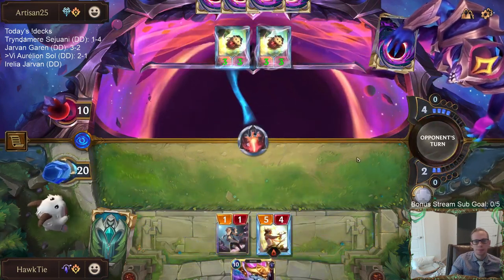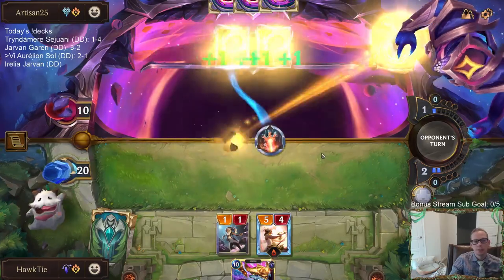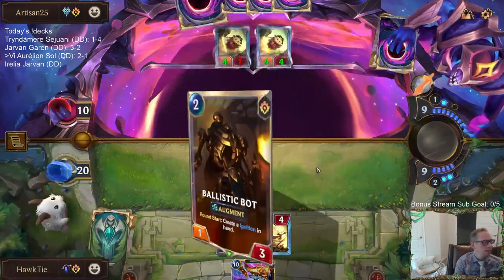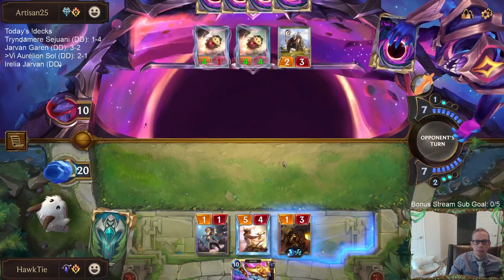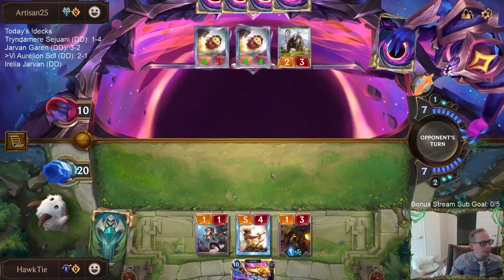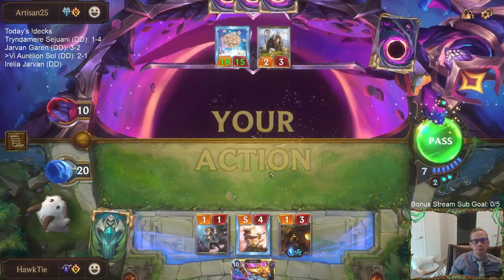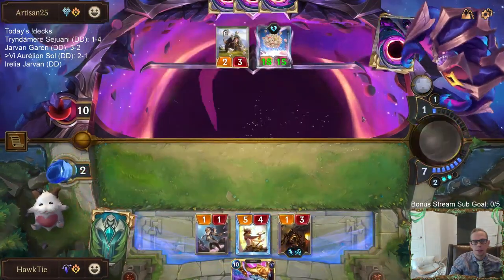I think I just risk it. If they do have the Poro Snacks, I'm giving them another turn to draw it. It's a person-by-person thing. I was perfectly fine after the first shot. Looks like they got us — this game they had all the Poro Snacks.